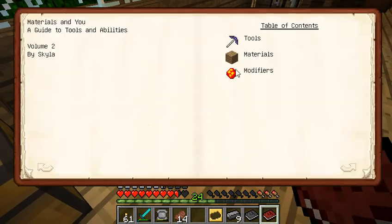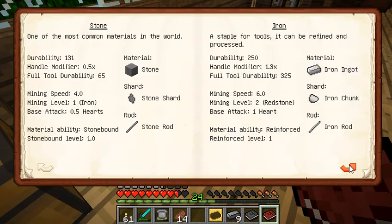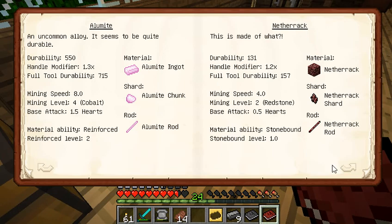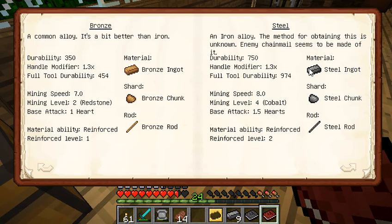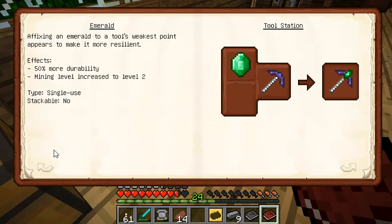Let me look at the different materials again that I can use. Iron... what was I using? Can I not use steel? Okay, yeah, I can. Steel. Full tool durability - that'll have 974 durability. Mining level 4 is cobalt, I think that's the highest. Even though I wouldn't be mining with this. And here's how you add modifiers to it.